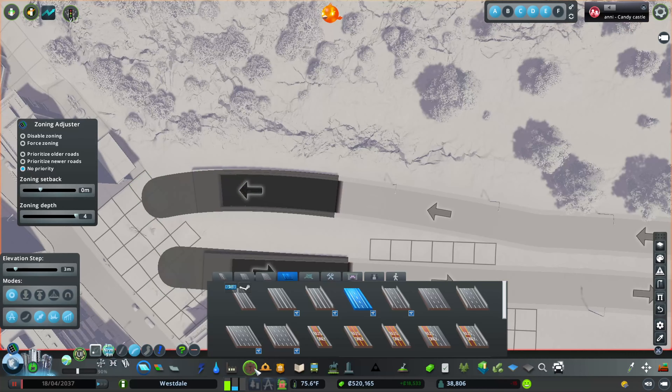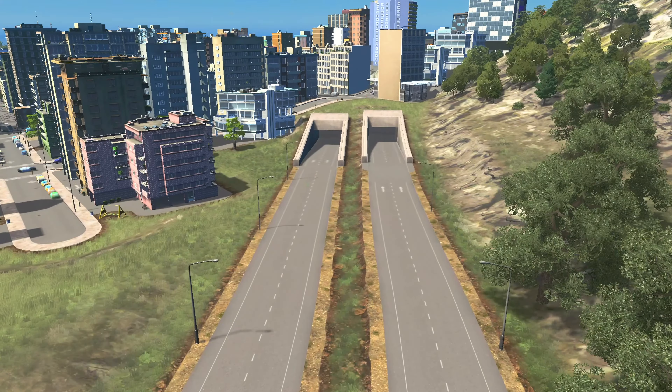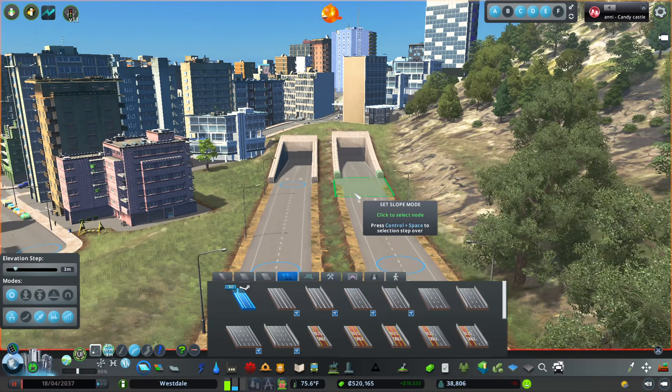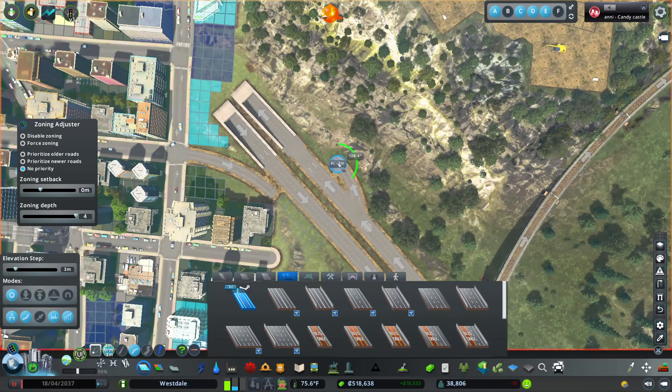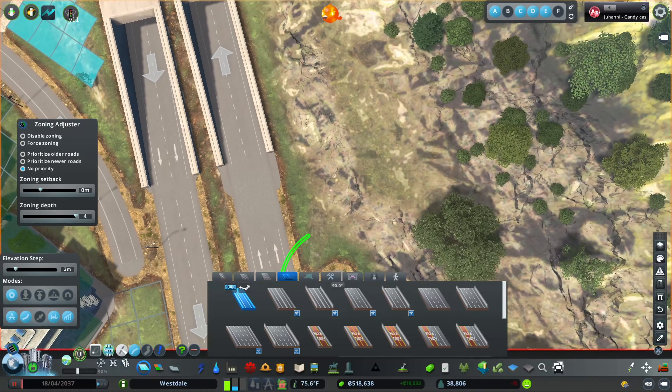Same on that side. That intersection is done. Now we need to make it go in a tunnel and have another intersection. I'm not sure if this is even possible. I'll use mods to fix up my bad work here.